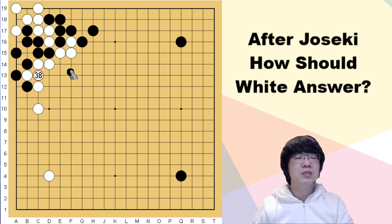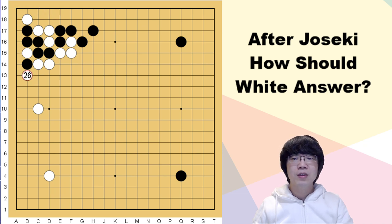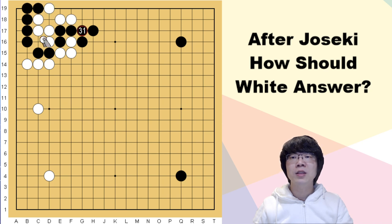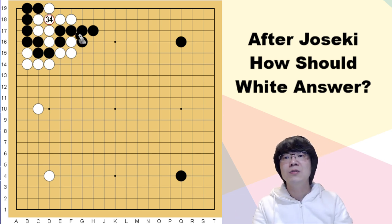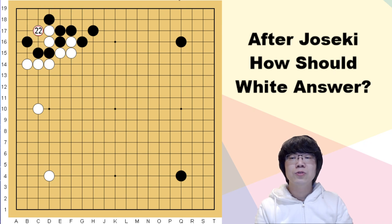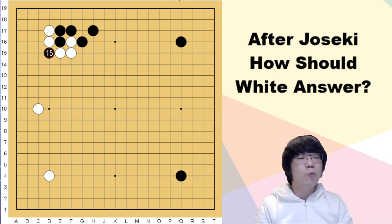Even seki is a horrible result for white, so this is not okay. Another option — if white just stretches here, black can hane and follow up when white captures. You can just sacrifice. White can't do anything; the capturing race condition is not okay. Black is faster by two liberties. So what was wrong with white? When black pushes and cuts, these two stones are not strong enough — that's why white can't play here.